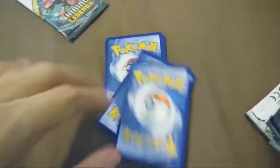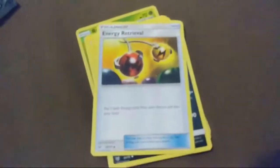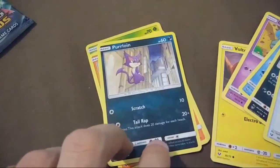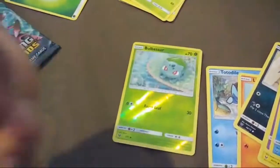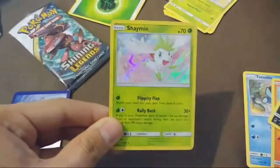Now let's go with the next one. We got one, two, three. Now let's see what we get here. We got energy retrieval, Scrafty, another photo, Gallade, Voltorb, Perlone, Tentacool, and — oh look at this — Buizel! Dude, this is one of my favorites. I have a Buizel plush, it's pretty cool. Now what do we have here? Hopefully it's a good card. Oh, we got a Shaymin! Shaymin is a legendary Pokemon from the old games and movies — this is pretty cool, I like this one. And we got an energy again.